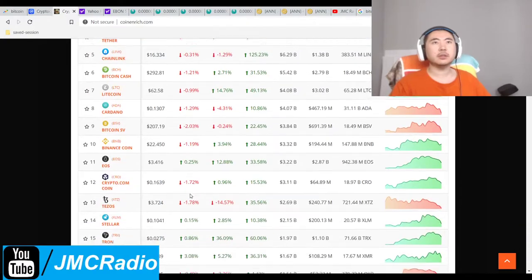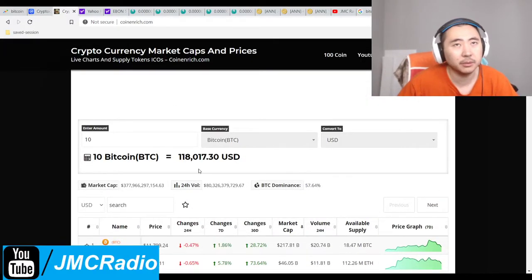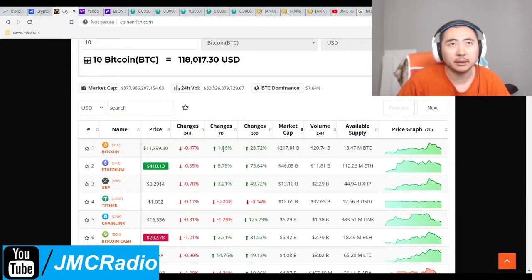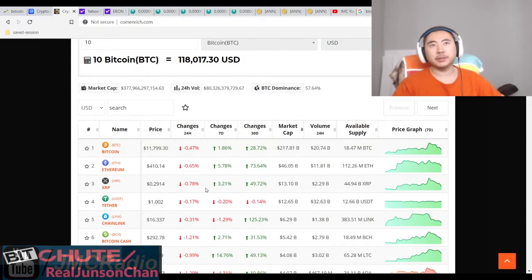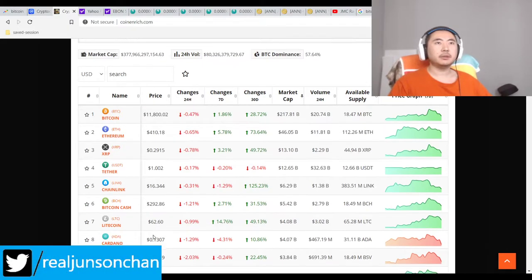Crypto took a nosedive yesterday. I also noticed that in the markets, especially Prex, just no one was buying. Today seems to be better though, nice in terms of buying volume. We can't get this bull run started already. Bitcoin's at 11,800. Litecoin's down to 62.60, but still up quite a lot for the month.